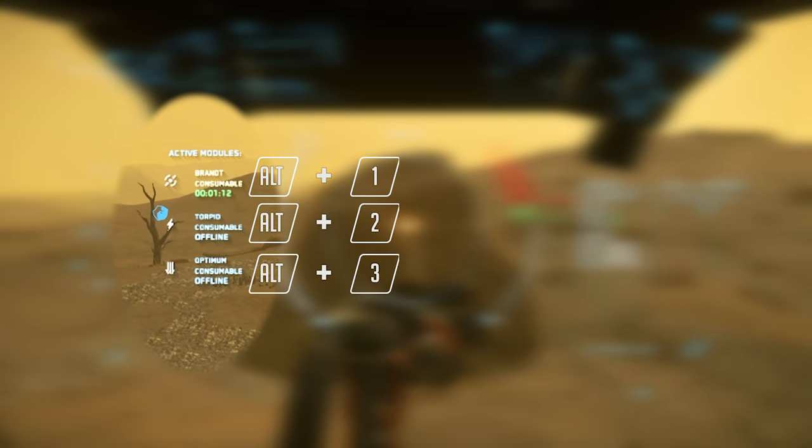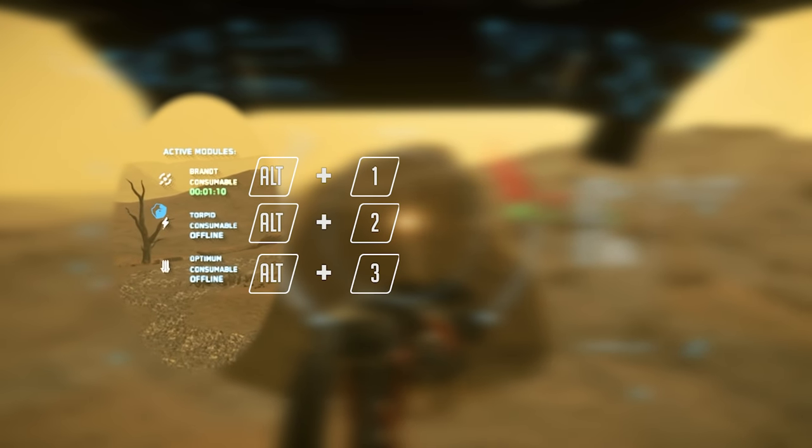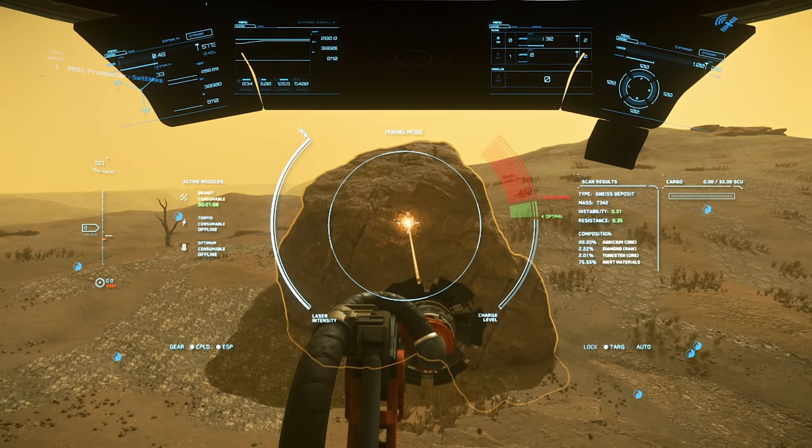On the left side of the circle is your consumables menu. Since the mining changes these have become way more essential to use. The default keybinds are Alt+1, Alt+2, and Alt+3, starting from the top and making your way to the bottom. We'll touch on these in more detail when I go over consumables and ship loadouts.